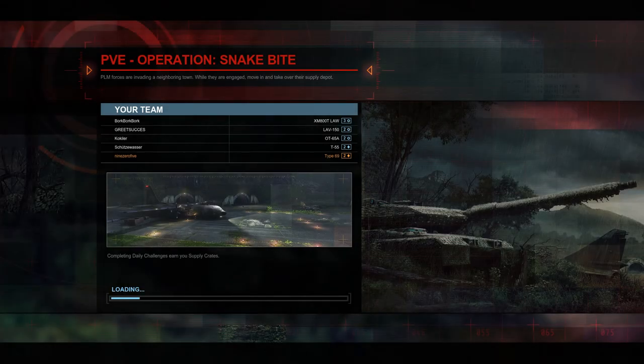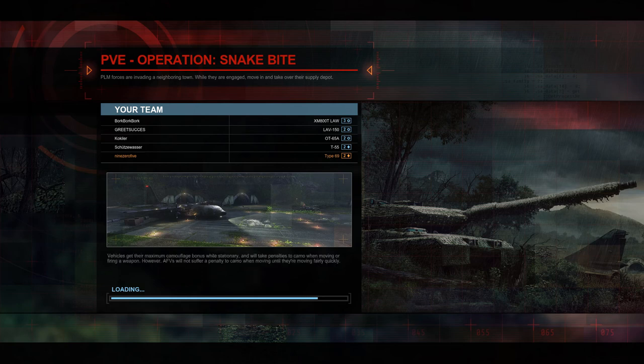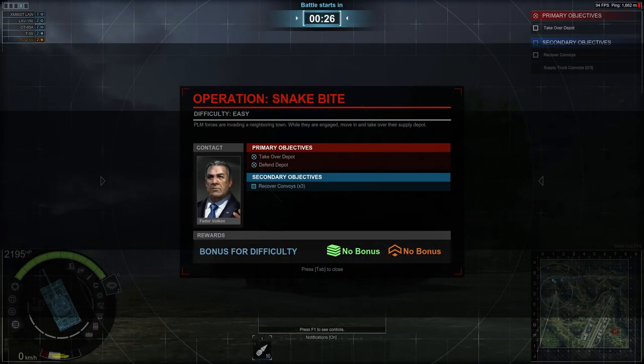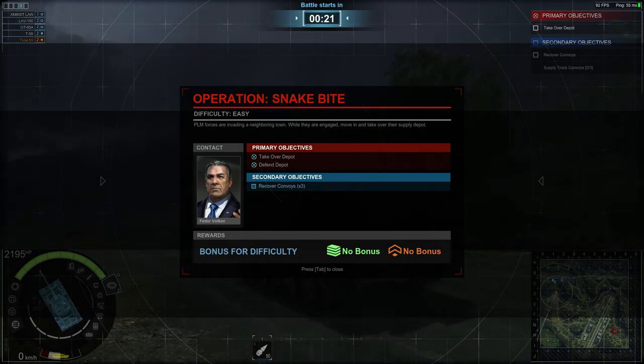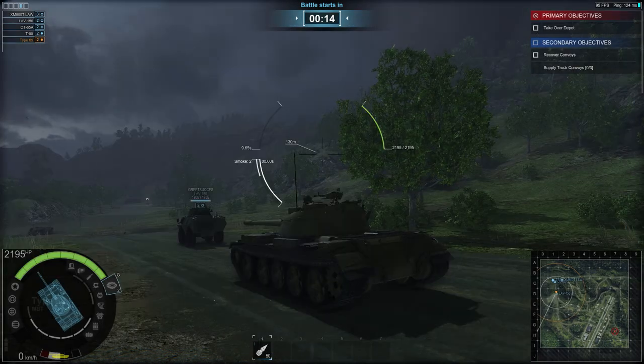Operation Snakebite. PLM forces are invading a neighborhood town; while they are engaged, move in and take over the supply depot. The primary objectives are: take over the depot and defend the depot. There's a secondary objective as well — recover convoys.